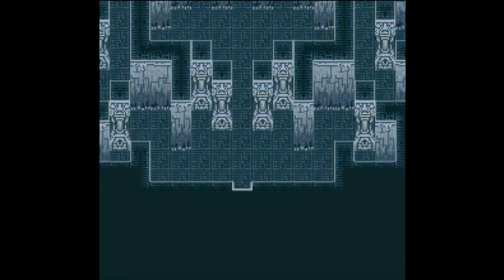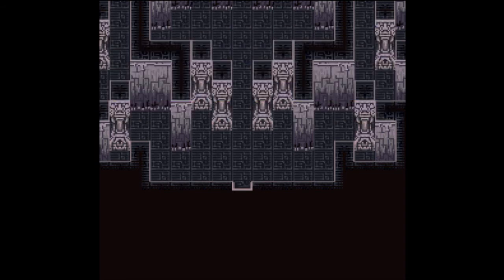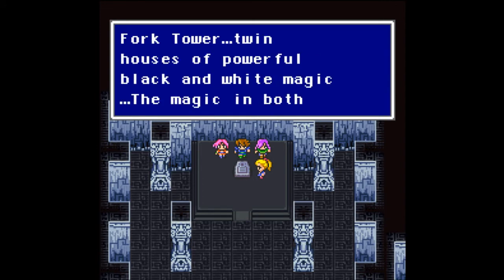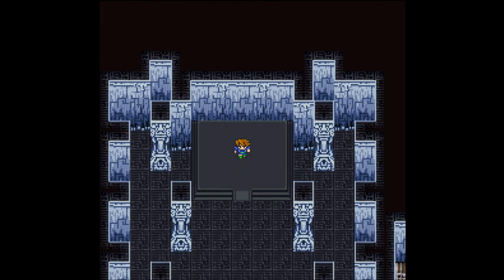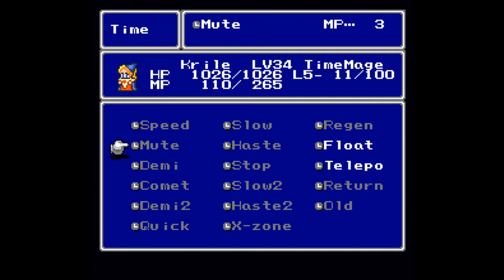After a very strange boss fight... now it's time for an alternate cutscene. The gates to Fork Tower have opened — powerful black and white magic can be found there. There's something written on this lithograph: Fork Tower, twin houses of powerful black and white magic. The magic in both towers must be taken at the same time or they will explode. You're going to make me switch my party around — I don't like the sound of that at all. But first things first, let's get out of here. The easiest way is to teleport.